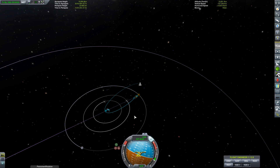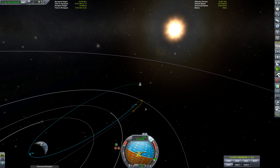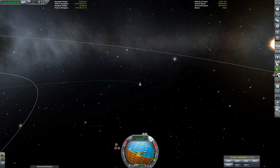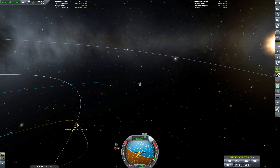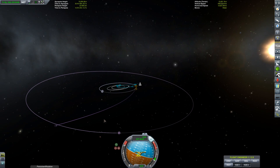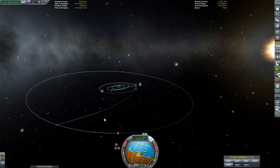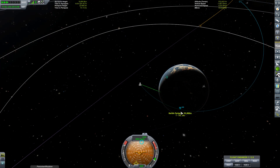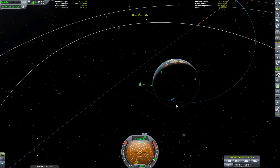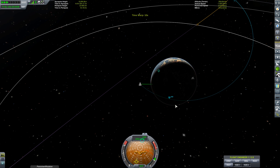Having just completed our burn at apoapsis, we now have our encounter with Kerbin's upper atmosphere. We still have a little bit of fuel left — it was only a 75 m/s burn — so we have around a couple hundred meters per second left, enough to do a deceleration burn during aerobraking before releasing the main engine module to try and slow us down. We really do not want to leave that atmosphere — the Mun is there to catch us and it is not looking pretty.